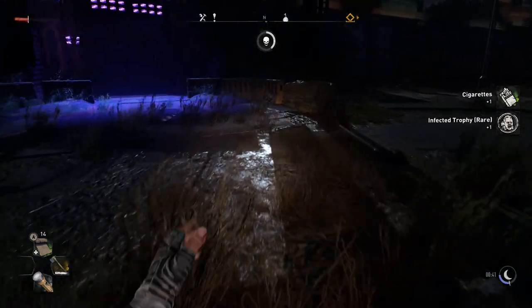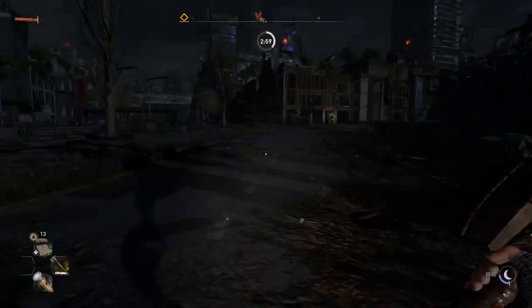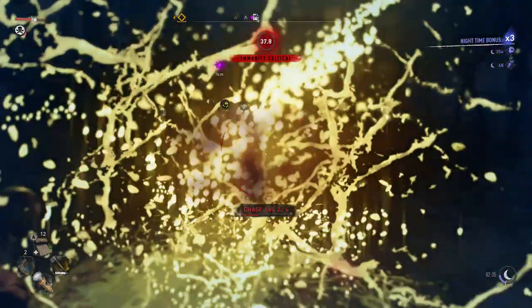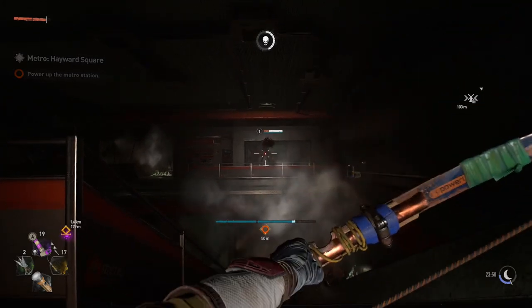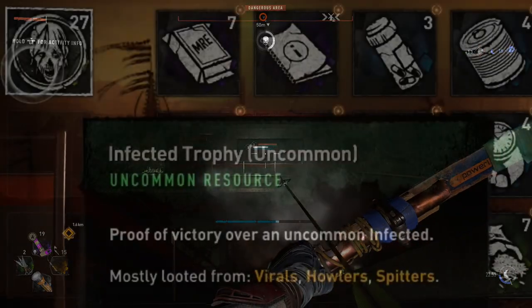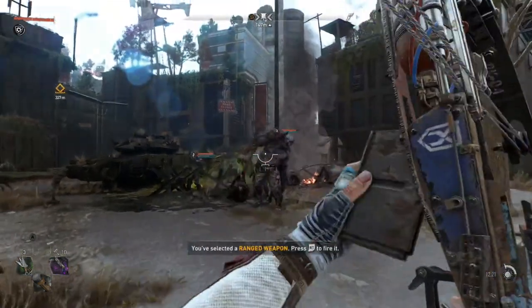Once you've had enough, go ahead and loot all the dead bodies and you'll get a whole bunch of the trophies you want or need. This method gives you mostly uncommon trophies but you have a good chance of getting some rare ones too, though you probably won't get any unique trophies this way. Uncommon trophies come from virals, howlers, and spitters - some of the most common enemies in the streets. Virals are different from regular biters; you find them in dark areas patrolling around.